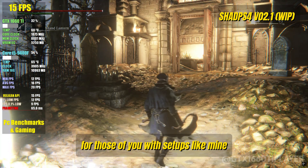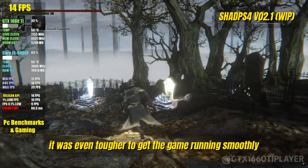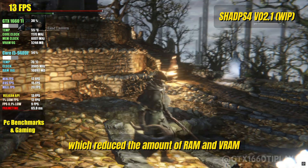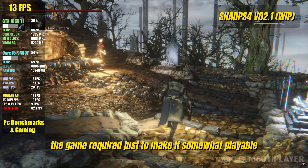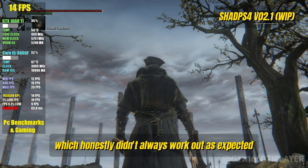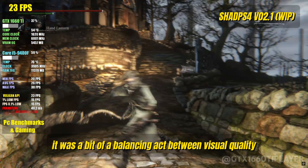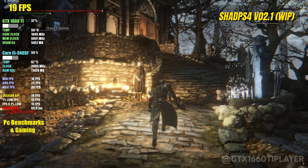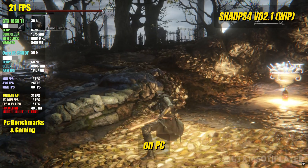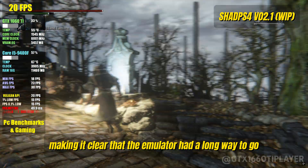For those of you with setups like mine running on low-tier hardware like a GTX 1660 Ti, it was even tougher to get the game running smoothly. To compensate, we had to rely on a 720p resolution patch, which reduced the amount of RAM and VRAM the game required just to make it somewhat playable. On top of that, we had to install a bunch of mods to tweak the performance, which honestly didn't always work out as expected. It was a bit of a balancing act between visual quality and keeping the game from becoming a slideshow. But despite all those compromises, the game still didn't feel like the true Bloodborne experience we wanted on PC. The harsh lighting and performance issues took a toll on the gameplay, making it clear that the emulator had a long way to go.